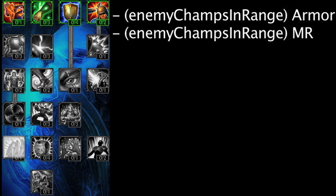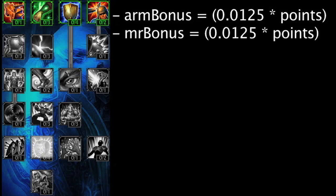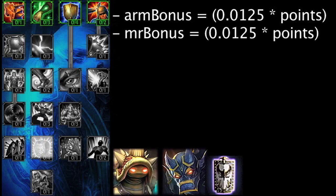The following Masteries require 16 points in the defensive Tree. Defender is a new Mastery which grants the champion 1 Armor and Magic Resistance multiplied by each enemy champion within range. The range required for the bonus has not yet been confirmed, but is most likely 700 or 1100 due to the fact that all Offensive Item Auras are now 700 range and all Defensive Item Auras are 1100 range. Legendary Armor is a new Mastery which increases all Armor and Magic Resistance by 1.25% multiplied by the amount of points in the Mastery. This Mastery can synergize quite well with Rammus, Galio, and a champion purchasing the Randuin's Omen.